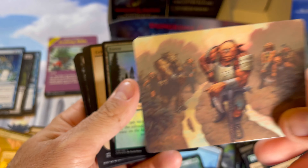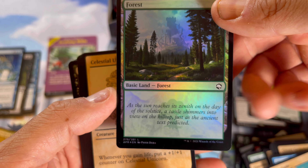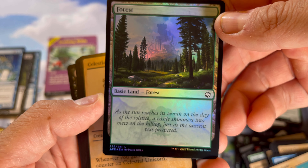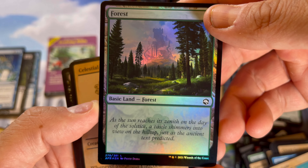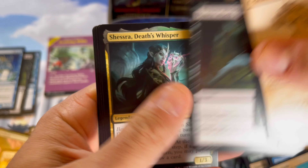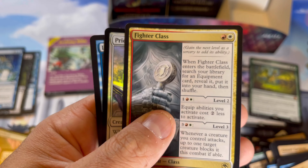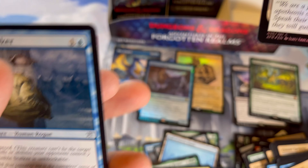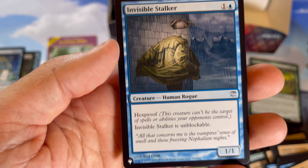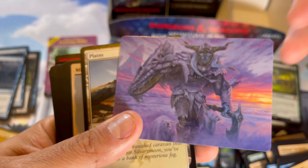From the Vault stuff — I feel like they had an LGS or something because I got Angels, which is one of the better From the Vault sets, for $65 sealed. Then I got an Annihilation for like $40. Priests of Ancient Lore and our list card is Invisible Stalker — very cool. I got the Annihilation for like $40, and I've seen another one listed like once or twice a week, so be on the lookout for that.